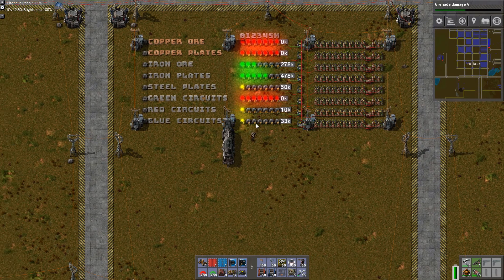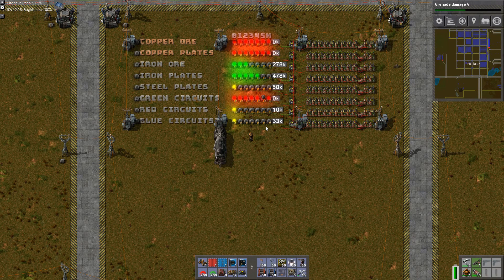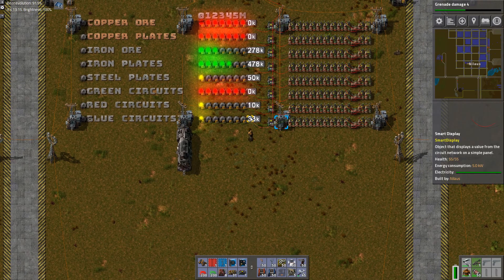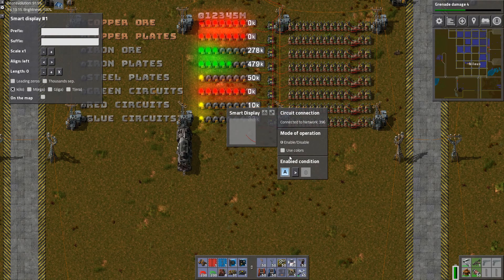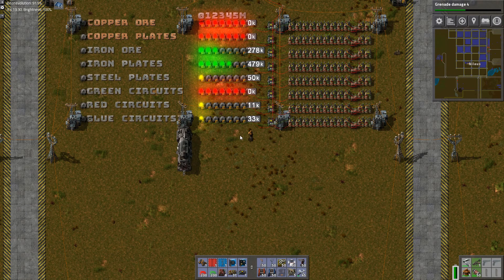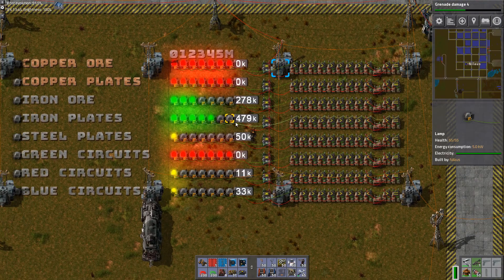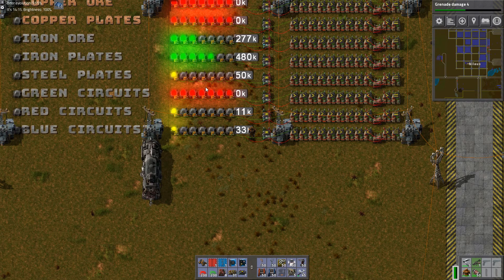The good and bad thing is we can see how poorly the base is doing, to be perfectly honest. We can see plenty of iron plates, plenty of iron ore, but copper just cannot keep up. And when the ore runs out, the plates run out, the circuits run out — green circuits, red, and subsequently blue as well.